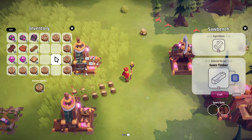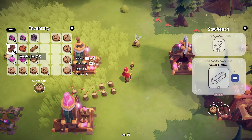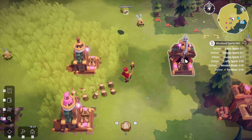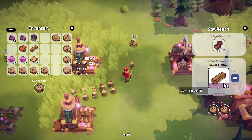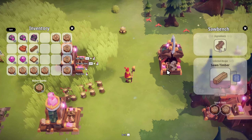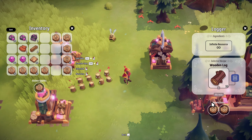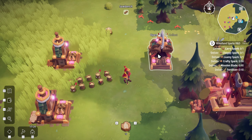So if I put these guys in here - zero per minute right now. Now 5.6 per minute... 11.3 per minute. Which seems like a really random number, doesn't it - 11.3 per minute out of 90? It still means I'm gonna need four of these things to keep up.